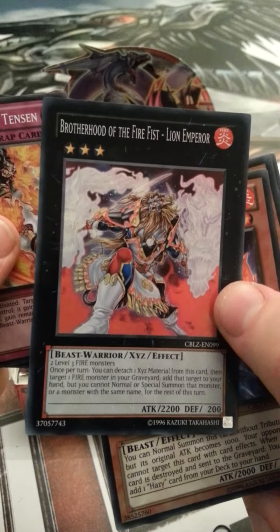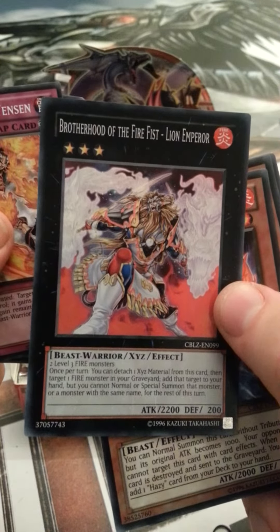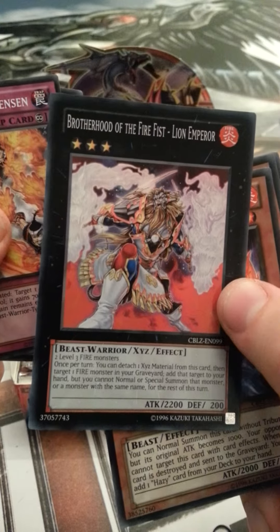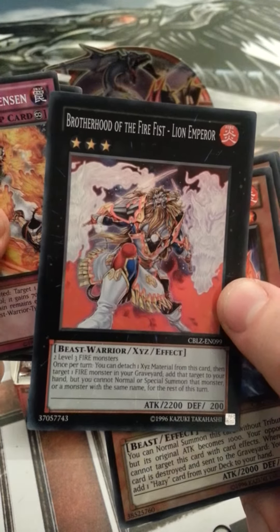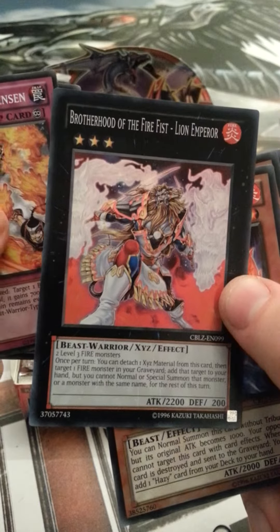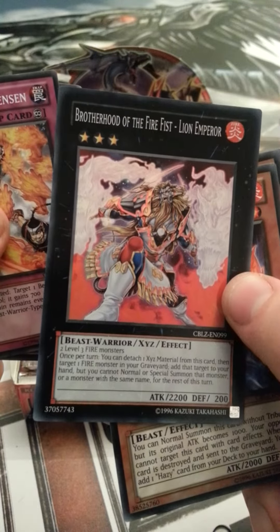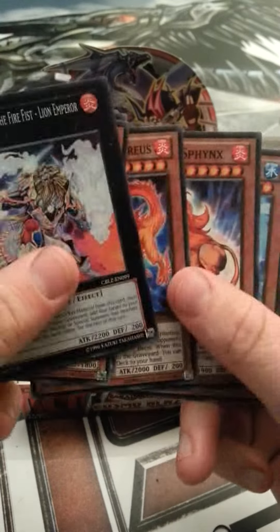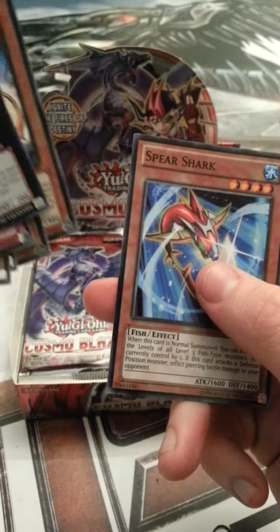Two level 3 fire monsters. Once per turn you can detach one XYZ material from this card, then target one fire monster in your graveyard, add that target to your hand, but you cannot normal or special summon that monster or a monster with the same name for the rest of the turn. Very nice. Hazy Flame Stinks, Spear Shark.